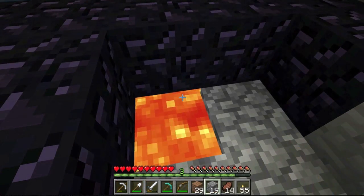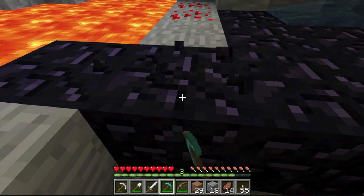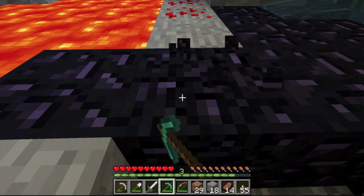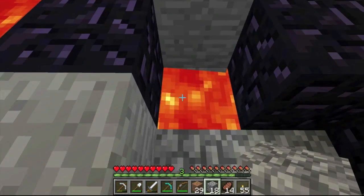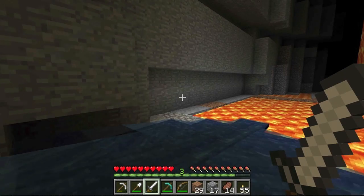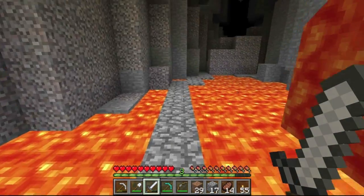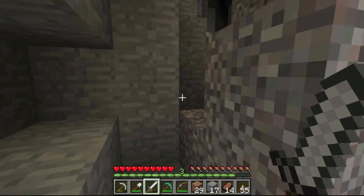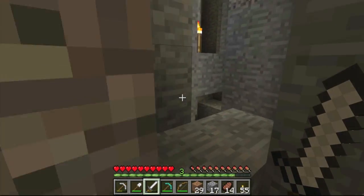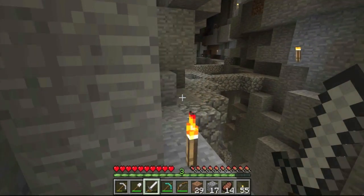I'm pretty sure we only need four pieces of obsidian — three along the base, one in the middle, then two diamonds and one book. I actually looked up how to craft an enchantment table because I've never crafted one before, not even in any off-camera worlds. I do know that you want to place it near a lot of bookshelves, because that gives you higher enchantment numbers so you can get better spells on your tools and armor.